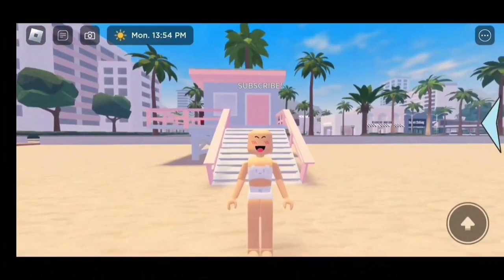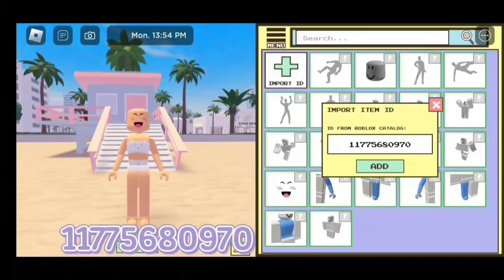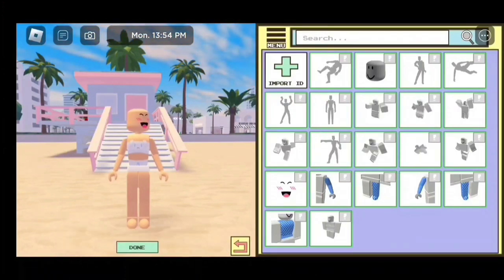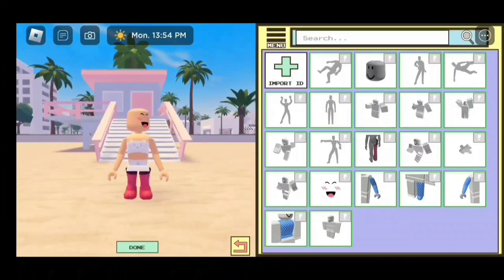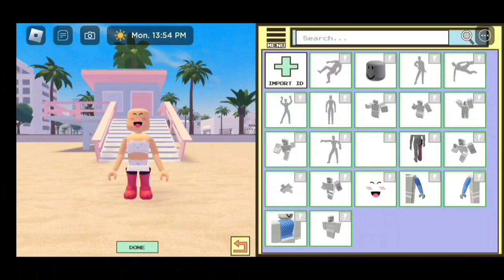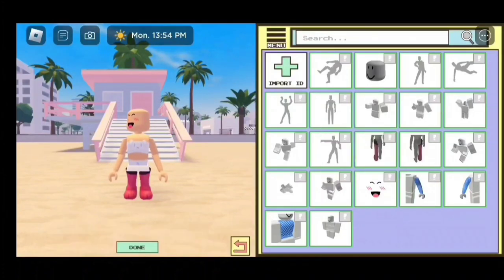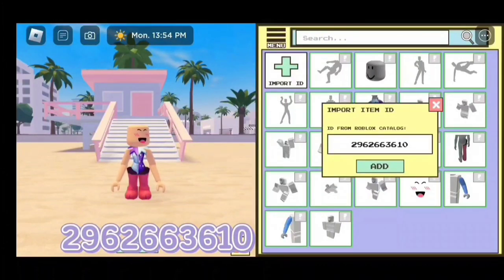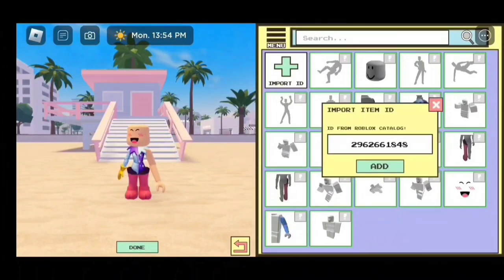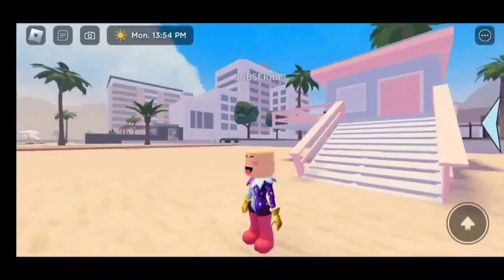Now we're going to enter the codes. For the first leg, the code is 1177568097 0. For the next leg, the code is 1177567817 1. That's how it should look — I'm super tiny now! For the torso, the code is 2962665090. For the first arm, the code is 2962663610. For the next arm, the code is 2962661848. Okay guys, we are finished with the body.